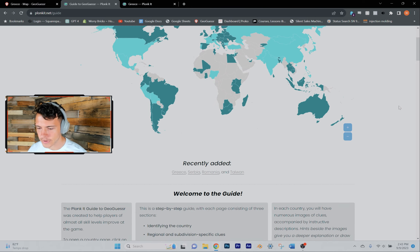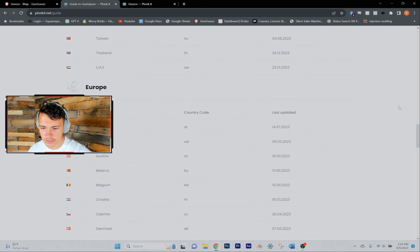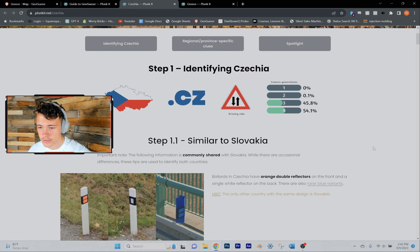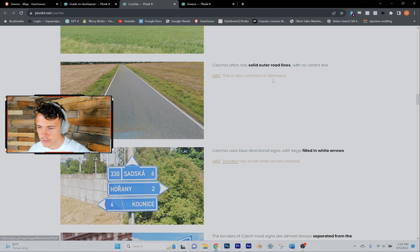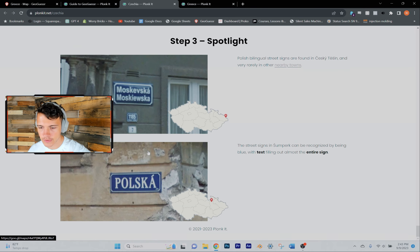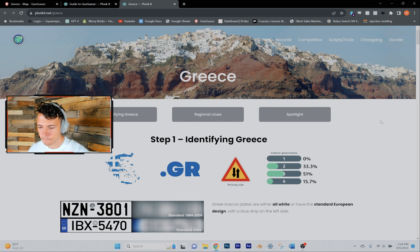This is a really good website that I like — this is Plonket. There's also a Plonket Discord which is very helpful. They've got a pretty good list of countries, and for example if you know this is your weakness, you can go in and learn about the bollards they use, the utility poles, chevrons. You can also pick up some clues on how to region guess in that country, and at the very bottom they've got some niche tips curated by professional players.